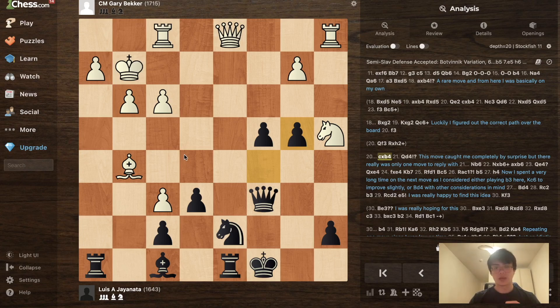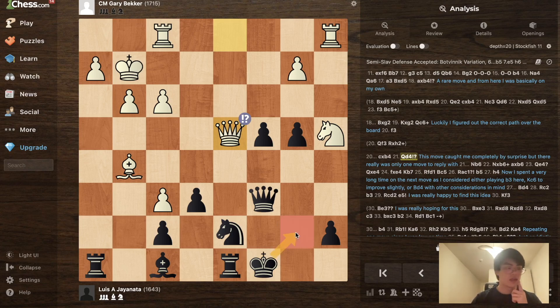The position looks interesting — black can potentially bring the knight to d3 and make use of the d-file. I figured that if they play b3 I could play c3 with a fine position, and as long as I don't drop my a7 pawn I should be doing well. But then Gary played Qd4, which apparently was still in my notes — I didn't know this during the game but confirmed it after. It really caught me by surprise.